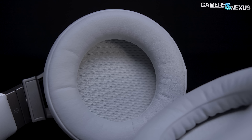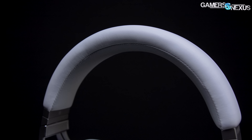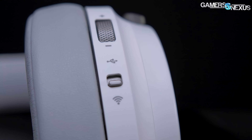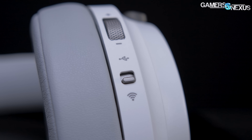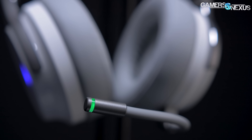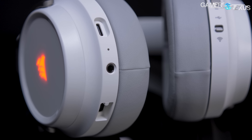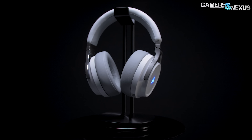The Corsair Virtuoso headset is comfort-focused with a set of memory foam earpads, headband, and lightweight construction. The Virtuoso wireless headphones use 50mm drivers that range from 20Hz to 40kHz, with a wireless connection that ranges up to 60 feet. Corsair also includes a detachable, high-quality microphone for voice comms. Learn more at the link in the description below.